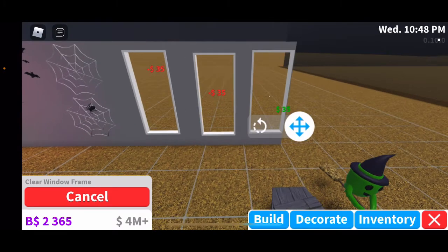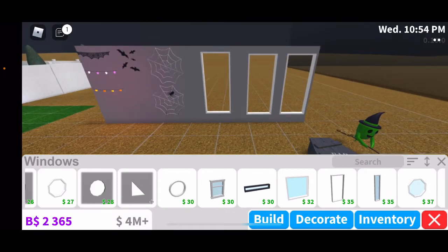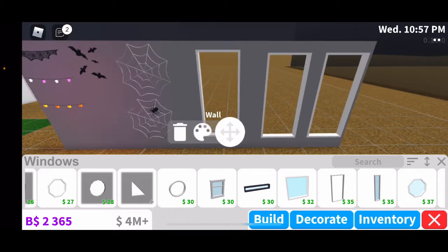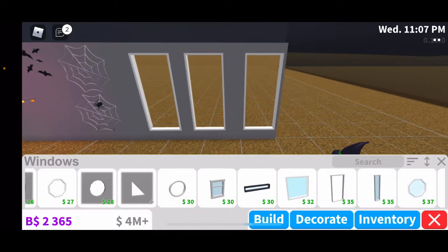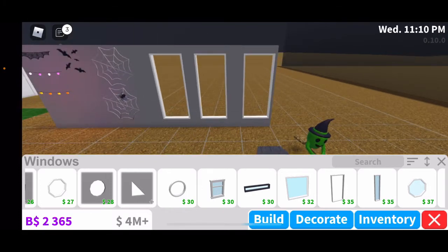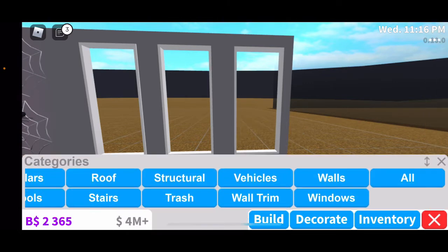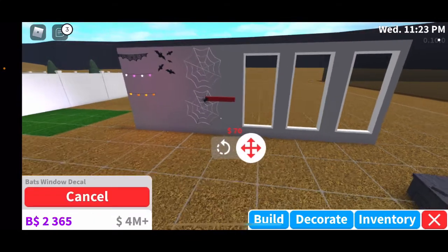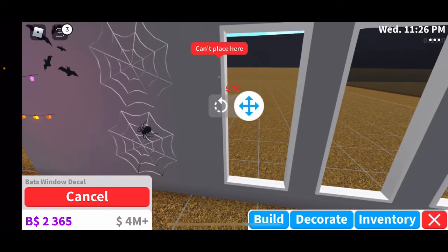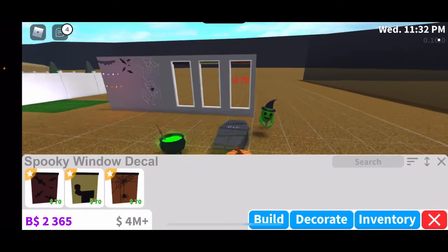I'm going to set up a wall to display the window decals. Let me fix this placement — it's lagging a bit. Okay, let me close up the walls and find the decals. The decals are right here and they're not too expensive. Let me place them on the wall so you can see.